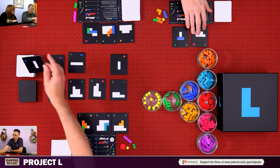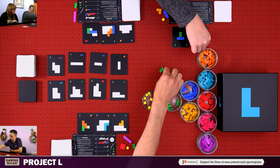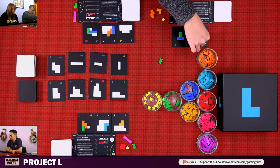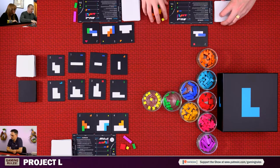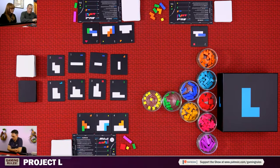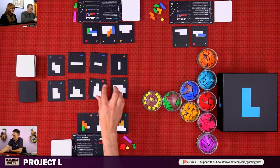Nick takes a puzzle as his first action. He does a master action — placing one piece in there and another, which completes a tile and gets his pieces back. Then his last action he takes another puzzle tile. I take a puzzle, then place one, then do a master action placing one in there and one in there.